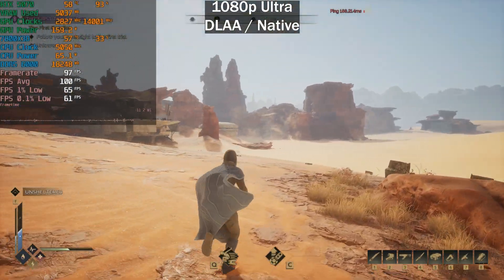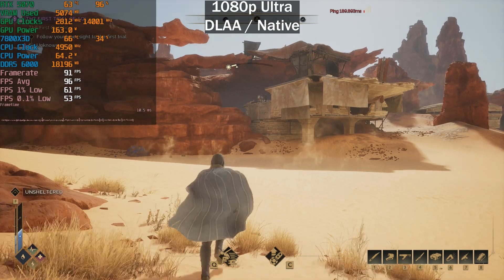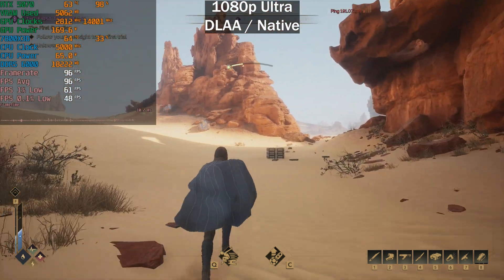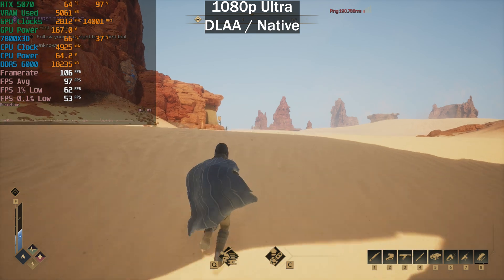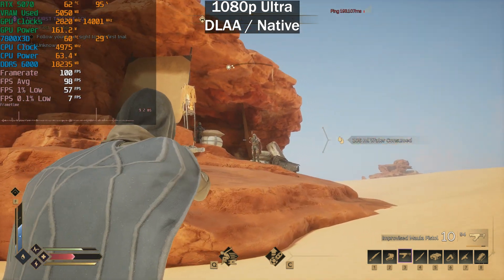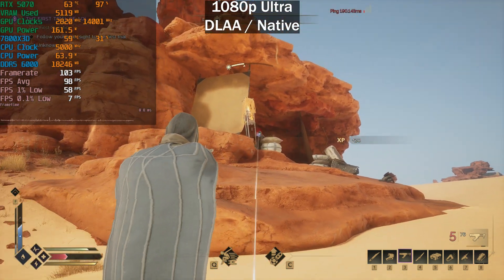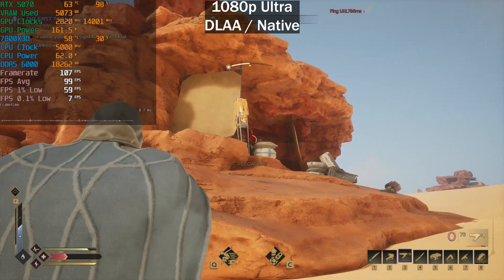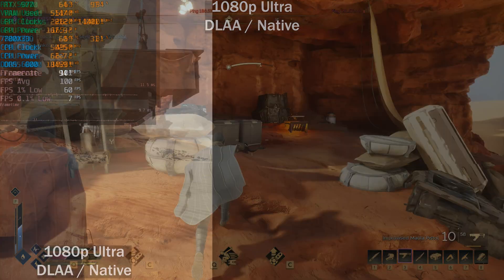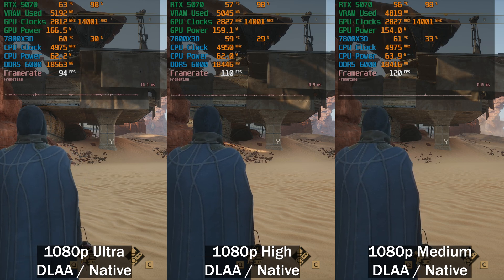With specifications out of the way, let's look at game performance. At 1080p Ultra DLAA native — and yes, not many will play at 1080p with the 5070, but some will, so it's included. We're testing 1080p, 1440p, and 4K. The game stutters quite a bit as an Unreal Engine 5 title, mostly shader compilation stutters with very few traversal stutters. We average 100 frames per second. On preset scaling: Ultra gets about 95fps, High gets 110, and Medium gets 120.